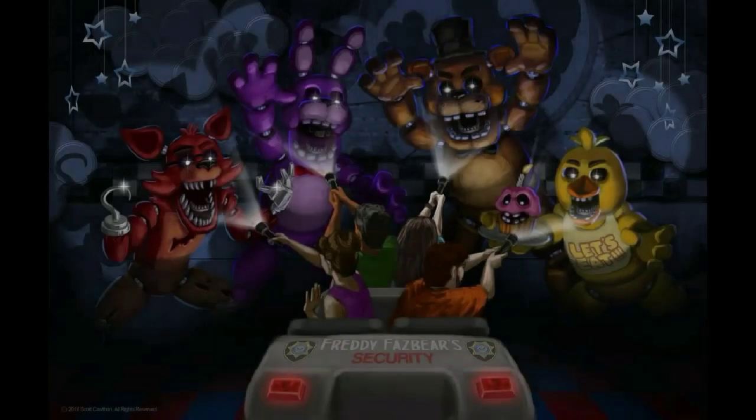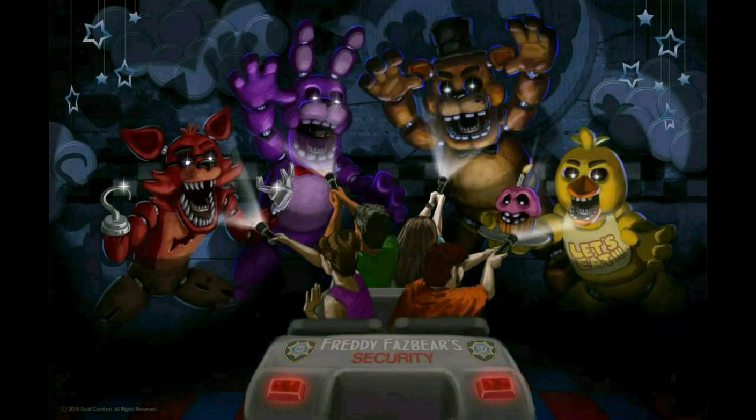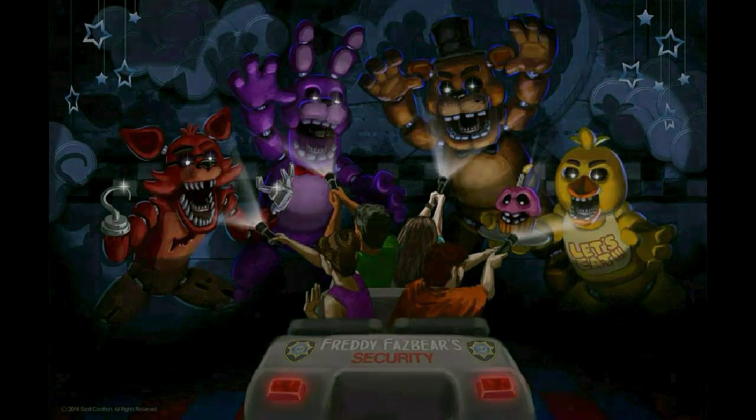The next image shows our passengers in the really interesting Five Nights at Freddy's Fazbear's security car, which fits six passengers. We see people flashing their lights at the animatronics, and the animatronics look huge and enormous, as they should be. The theme of this ride is apparently that you can shine your flashlights at the animatronics and they will back off — it'll scare them off. I'm really excited to see how this plays out, shining flashlights and watching the animatronics recoil. That'll be fun.